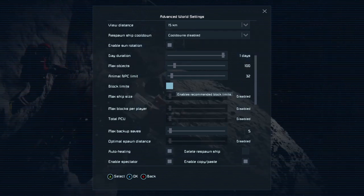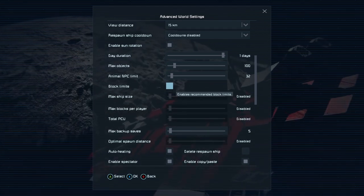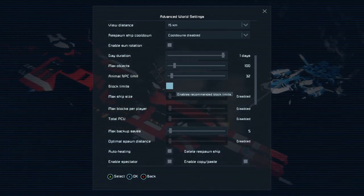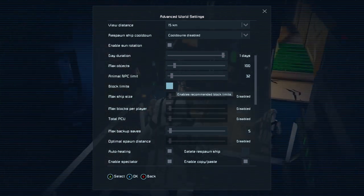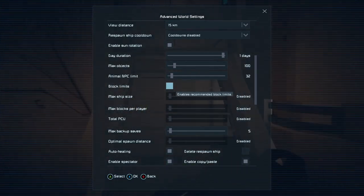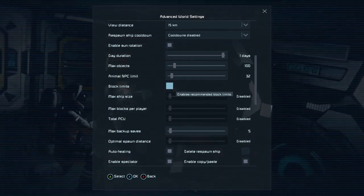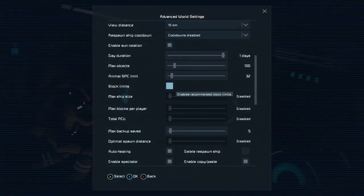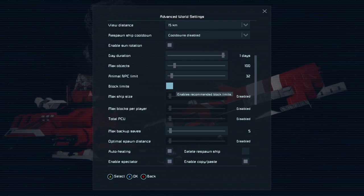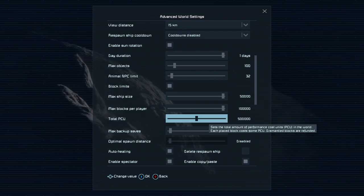With the block limit radio button deselected, you have no block limit on your console for Space Engineers whatsoever. You can go past the 200,000 PCU on the regular Xbox, or the 500,000 PCU on the retail version on the Series X — not the S; the S doesn't have that functionality. Only the X does, and you can take advantage of a one million PCU base.